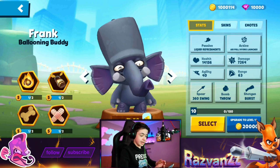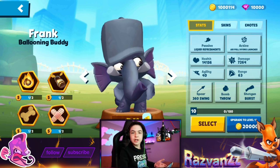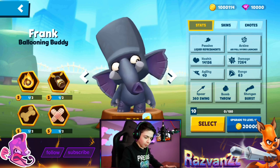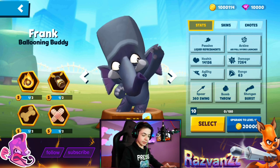So I'm gonna tell you what he does and everything — the items — it's gonna be a lot of fun. A review of the character. So there he is, ballooning buddy. Health 14,156, we're at level 10 at the moment, damage 7,264.